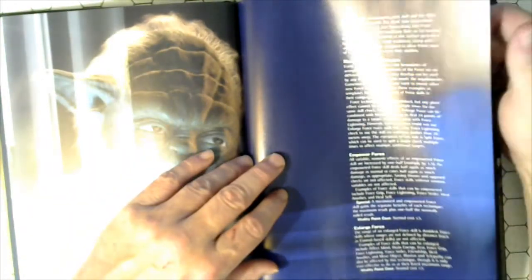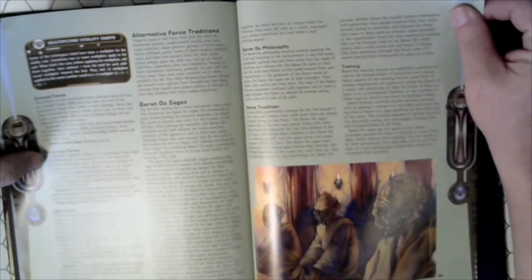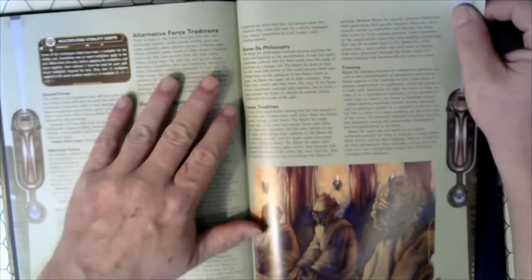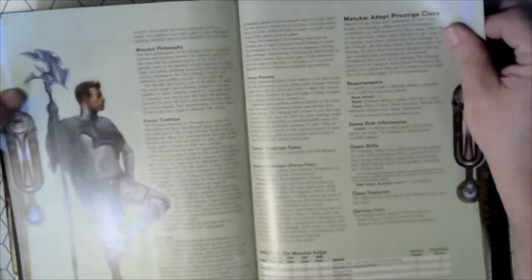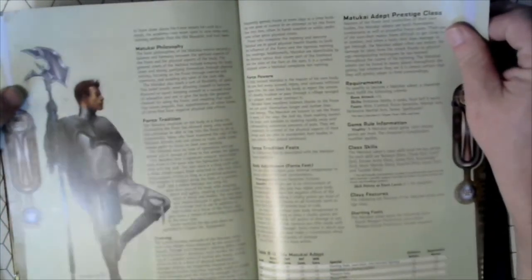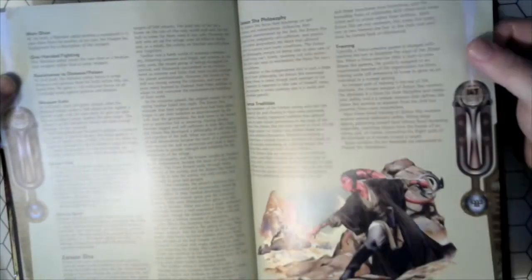The Force, Chapter 8. Force Techniques: Power of Force, Extend Force, Maximize Force, Split Force. Alternate Force Traditions: the Varendo Sages, the Mitake. Mitake Adept Prestige Class. The Varendo Sages. Creating New Force Traditions. Force Spirits.